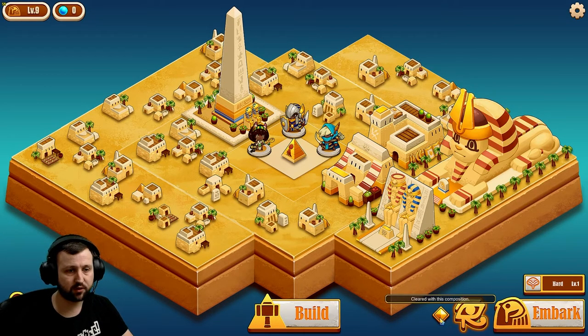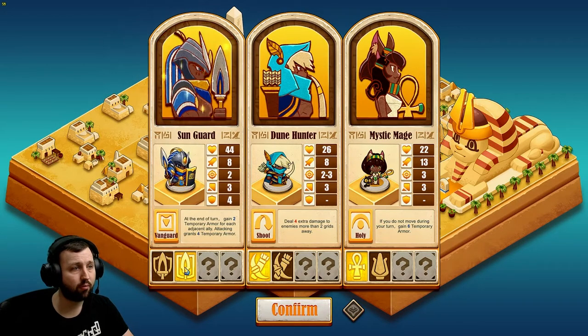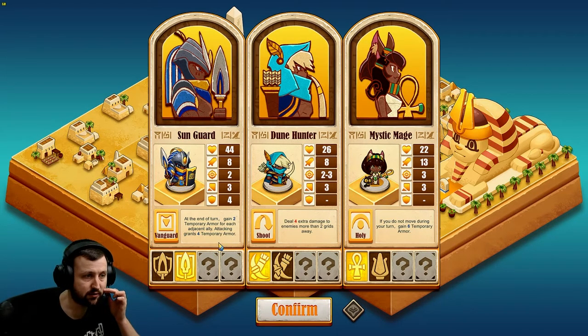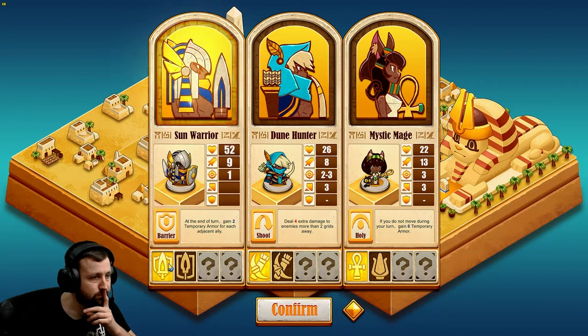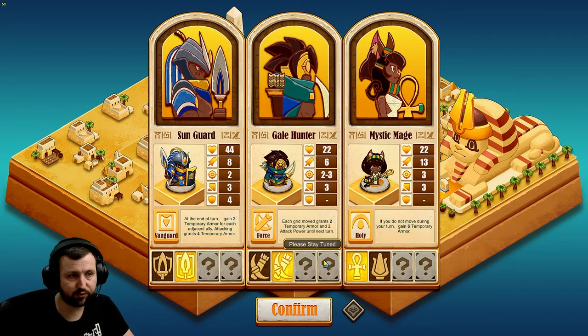We're on hard, cleared with this composition. We can now change them up a little bit. We can try out the Sun Guard — at the end of turn, gain two temporary armor for each ally. We'll switch him over to the Vanguard: do four extra damage, and each grid moved grants two temporary armor and two attack power until next turn.